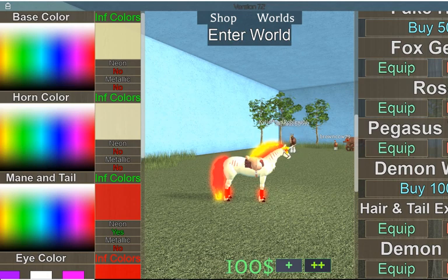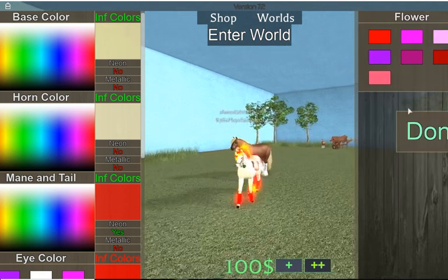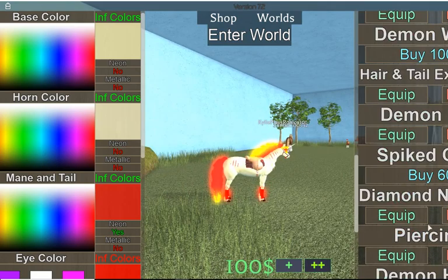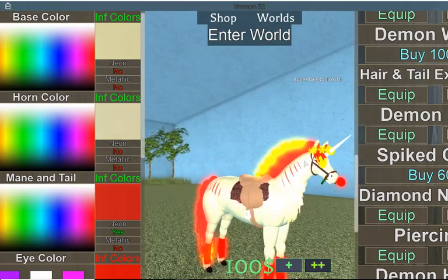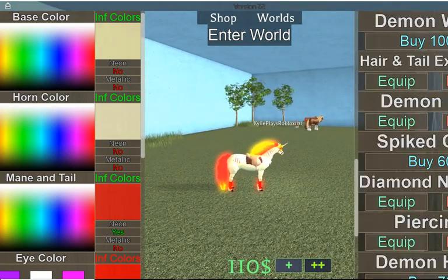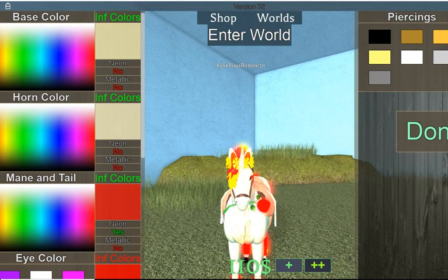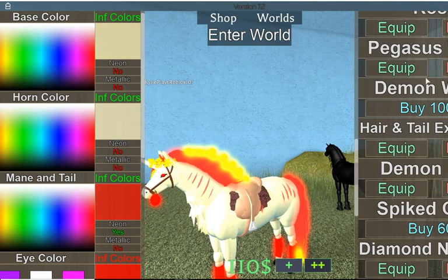You guys don't have to add these accessories if you don't want to, but I like to. I can make the flower red and neon — I really like this. If you add accessories I think it looks really cool. I'm a girl so I'm adding the prettier things. If you guys are a boy you don't have to add this stuff. I'm gonna make the piercings metallic, and now I'm gonna add my wings.